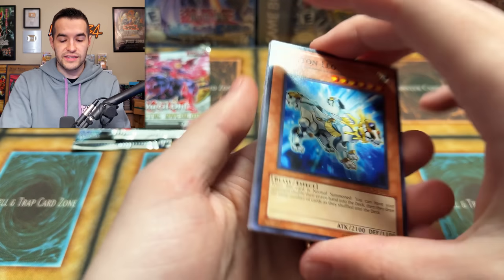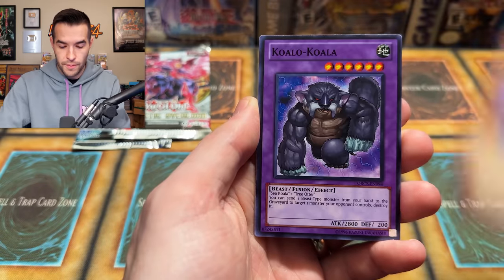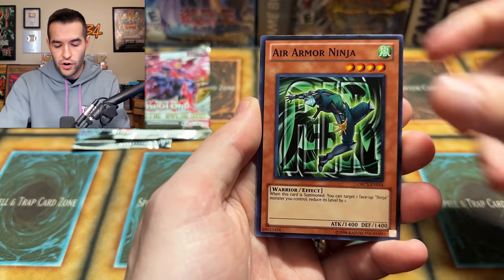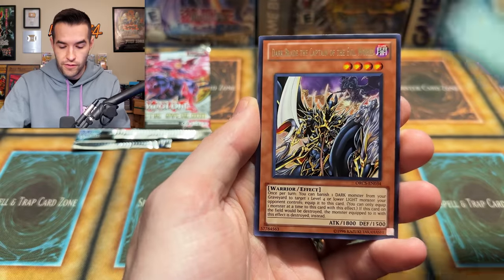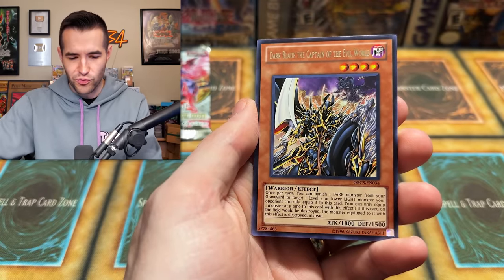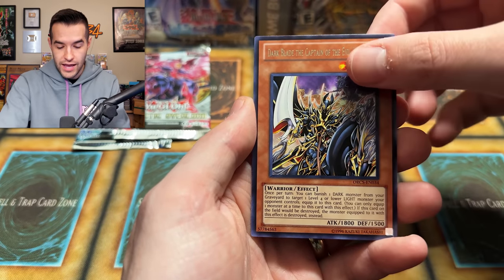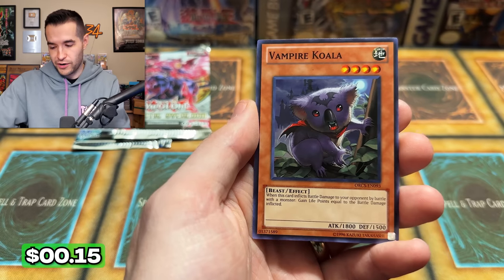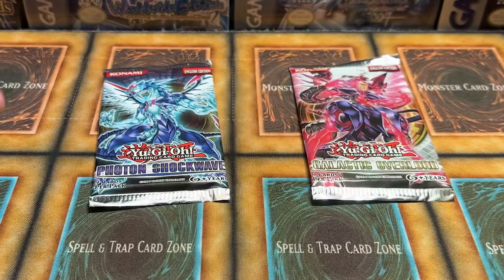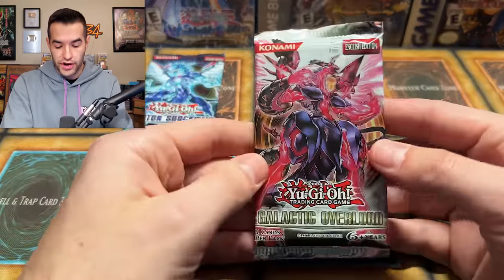Let's see if Order of Chaos can continue the hard carry they have going on right now. Photon Leo, Inzector Ant, Danipon, Koala Koala, Sealing Ceremony of Katon, Air Armor Ninja, Galaxy Wave, Dark Blade the Captain of the Evil — I didn't know there was a Dark Blade retrain in this set. That's kind of sick. I bet it's not any good because I've never heard of it. And finally — Vampire Koala. Order of Chaos, you went two for six. Honestly not terrible. It's you two that I'm expecting more from.